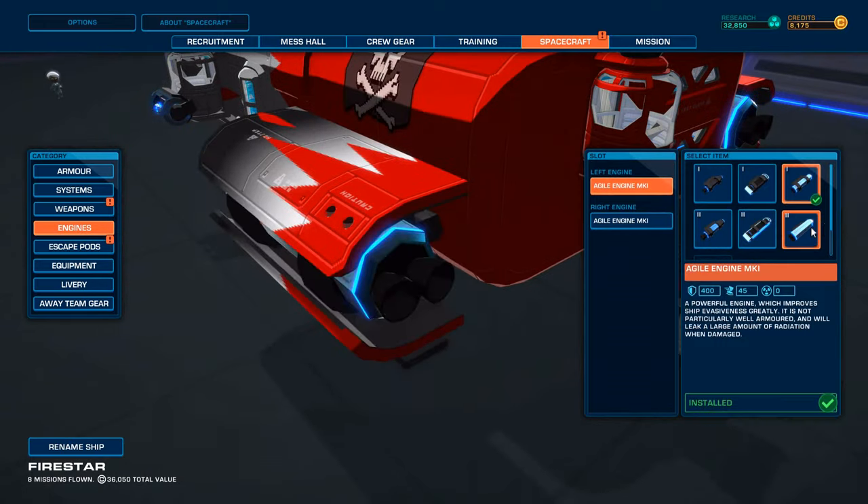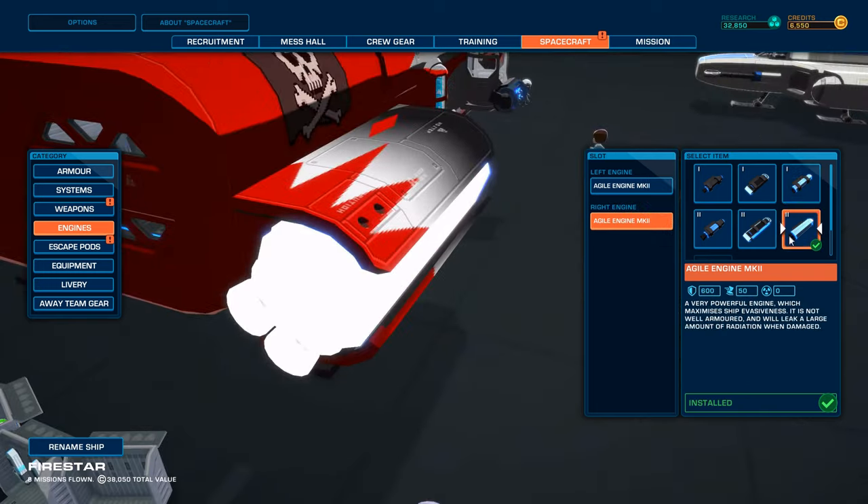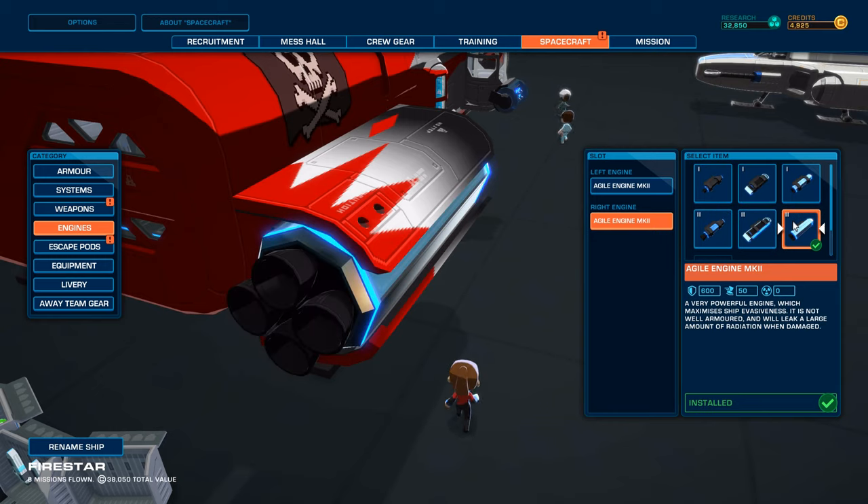Engines - now we're talking, agile engines Mark 3. They are bigger, look at that, and they're very cheap as well. Holy moly, yes please! That is perfect. That's going to give us a lot more - I think 5% more evasiveness each.